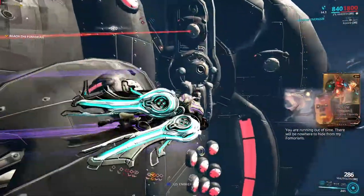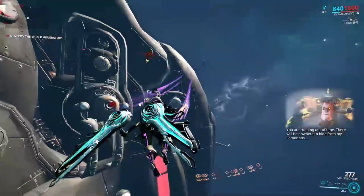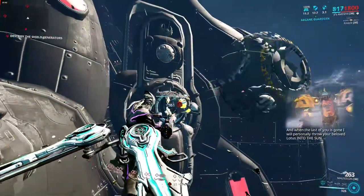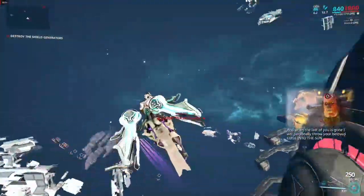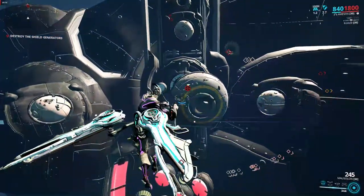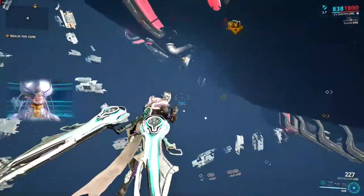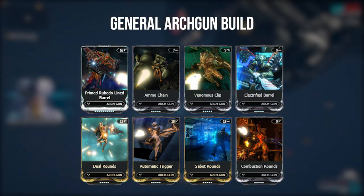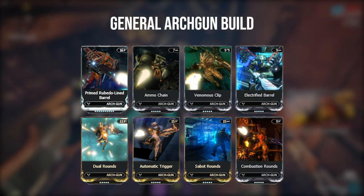Your arcgun build is going to be the most important, since the mission requires you to do as much damage as possible. I would personally recommend the Mausolon, since it has a lot of ammo and it does the most damage. If you don't have the Mausolon, then the Fluctus is a good choice, and if you have neither of those, you can just run with Imperator and have a good build on it. Most of the things you're going to shoot with your arcgun are objects, so they won't take critical hit damage or status effects — it's best to just build for raw damage, ammo capacity, and fire rate. Here's the general build I would recommend; you can use this on any arcgun, and if you don't have some of the mods, just build whatever you have, and you should still be able to complete the mission just fine.